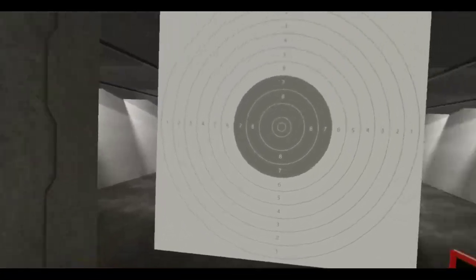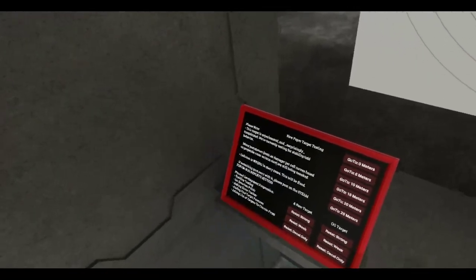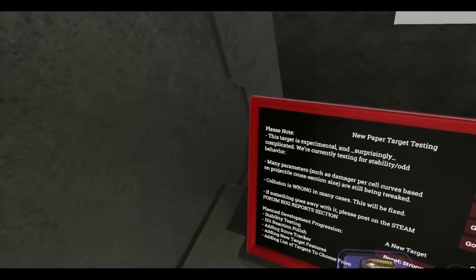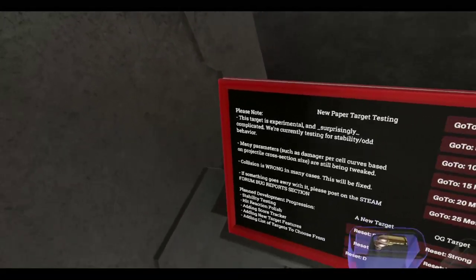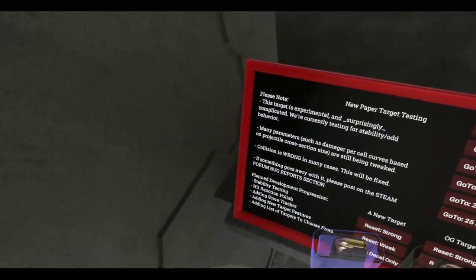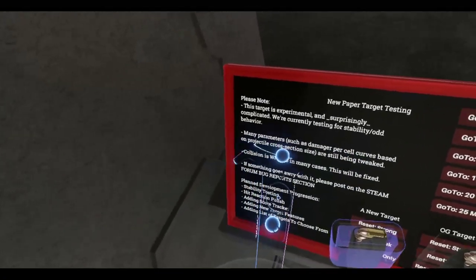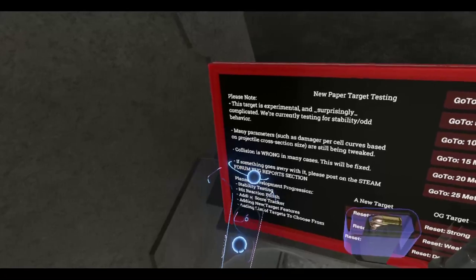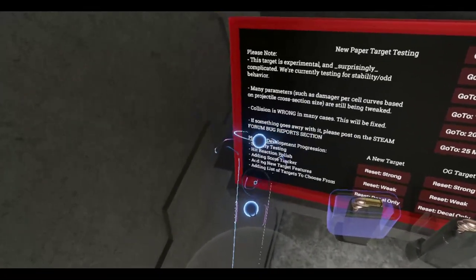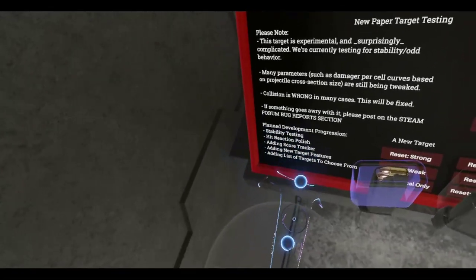Let's take a look at the main thing here, which is the new target — or new targets; there are two of them. It says: 'New paper target — testing. This target is experimental and surprisingly complicated. We are currently testing for stability and odd behavior. Many parameters such as damage per cell curves based on projectile cross-section size are still being tweaked. Collision is wrong in many cases.' Steam forum bug reports if there are any bugs — stability testing, hit reaction polish, et cetera.